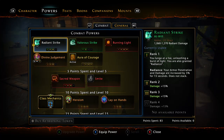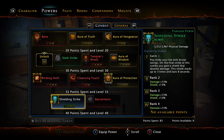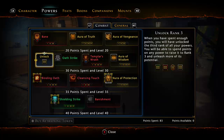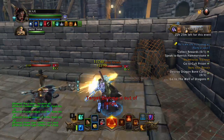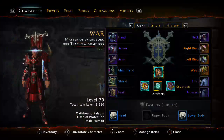Moving on to powers. For my at-wills, I go with Radiant Strike for the increased damage and armor pen — though it does not stack, so every once in a while I'll use LT. The main at-will we use is Shielding Strike, which gives us a shield that lasts up to 8 seconds and can stack up to 3 times. So usually when I'm fighting something, I'll run in and smash the target, then keep using Shielding Strike, swapping in Radiant Strike every couple seconds in my rotation.